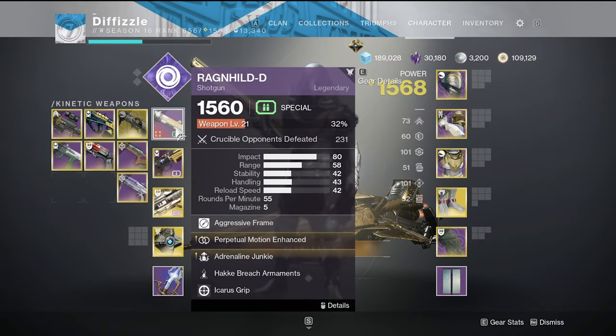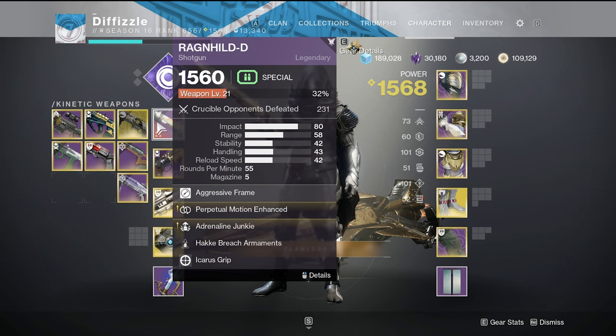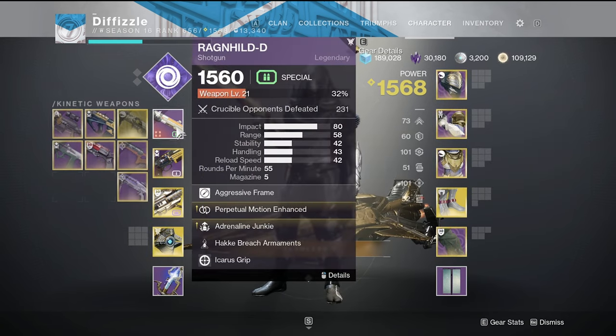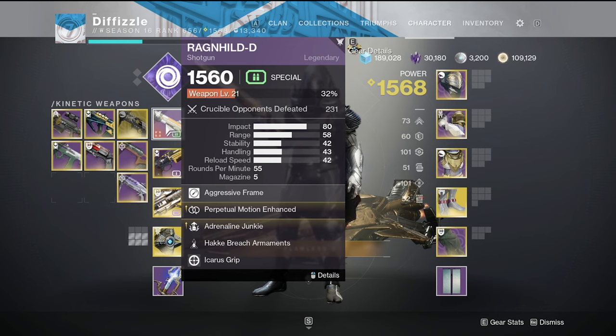Getting into the build with this shotgun: it has 58 range, and I believe at level 20 it gets a stat bonus to the range — though it doesn't look like it actually does. Regardless, it has 43 base handling. I have quick charge on my boots, that's an extra 25, which brings it to 68 base handling. Then I have perpetual motion, which is a 20 increase, bringing it to 87, and I also have shotgun dexterity.